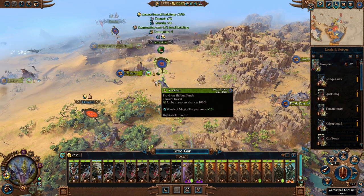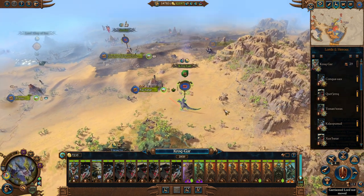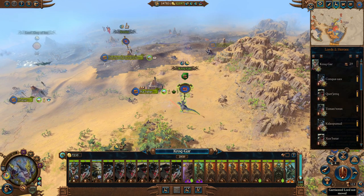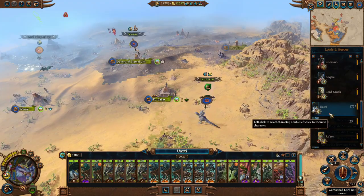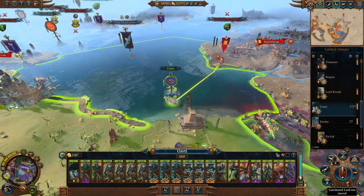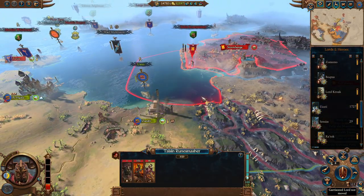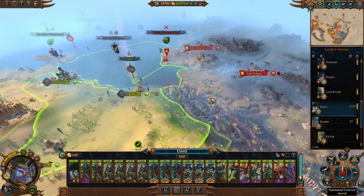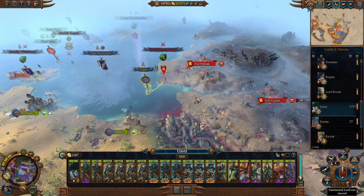Hopefully Krokgar can link up with Senses and then we can take out Skarbrand. That would be beautiful and then we could definitely launch a counter-attack into his lands. Let's go over to Uwaksti because he's currently trying to do something different. We have an army here we could take out. This terrain does not look nice - let's go ahead and take out this army.